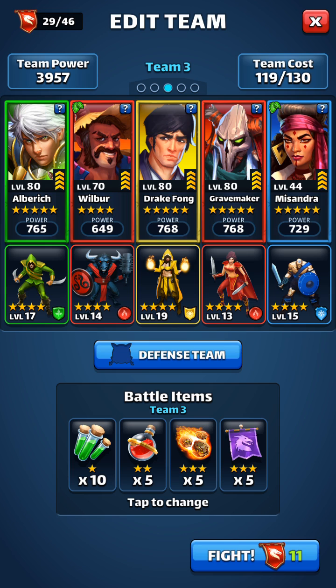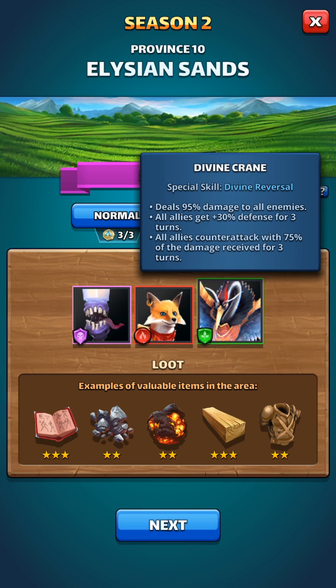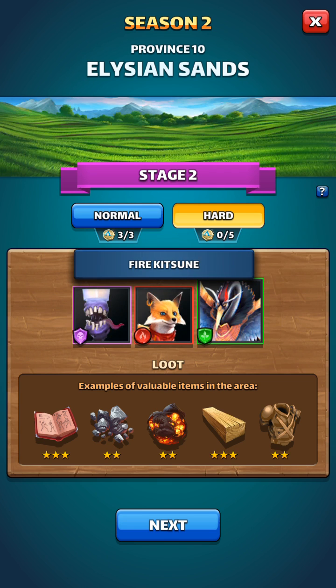I'm only gonna do hard, so if you're wondering how it is on easy, you go ahead and do it. Here on hard, this is like the divine crane - I don't think it's that bad. It deals damage to all allies, guys get 30 plus defense, and as long as Wilbur goes off I think this is gonna be easy. All allies counter-attack 75% of damage received for three turns - I think that's gonna be the most devastating.